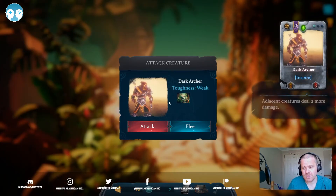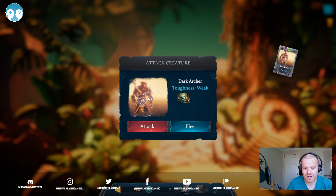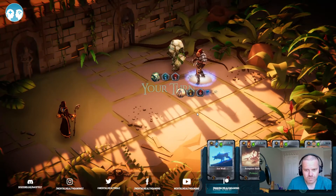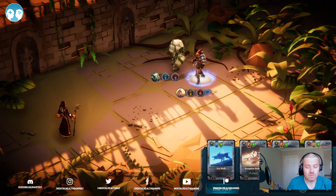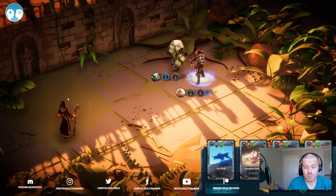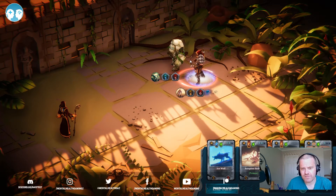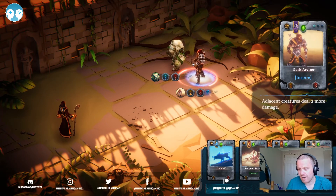When you approach an enemy, rather than going straight at them, you basically start an attack or you can flee. We'll go in early on this guy and choose to attack — and then you get your turn-based card mechanics. We've got the ability to get plus one health on whatever we put out, and we've got two enemies to take down: a Golem and a Dark Archer.